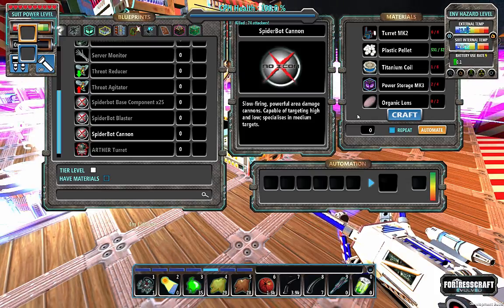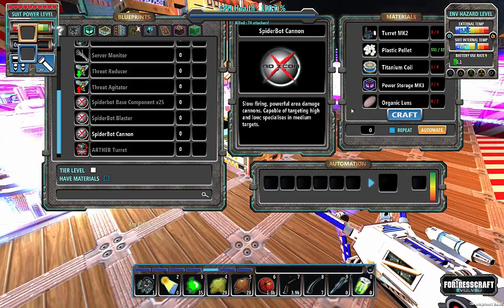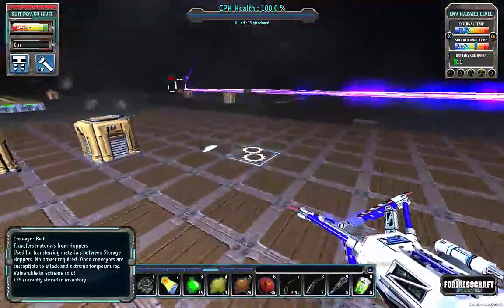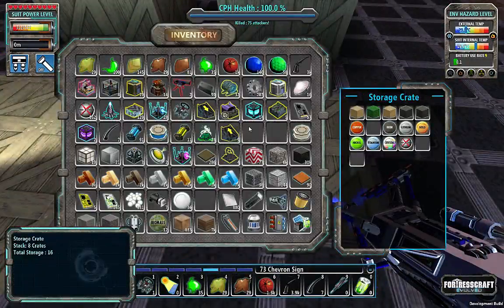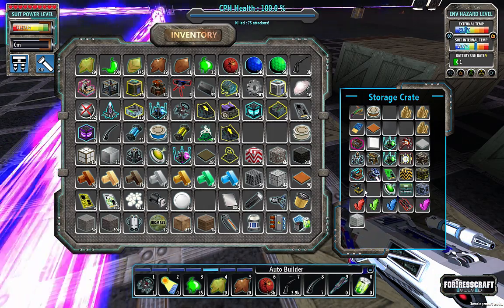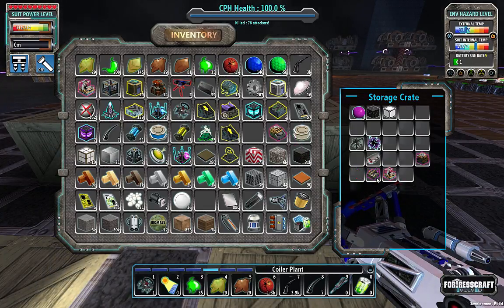Look at those requirements — Titanium Coil. I should not have gotten rid of all those coils that I had. It doesn't look like I have any, so let's get an extrusion plant.